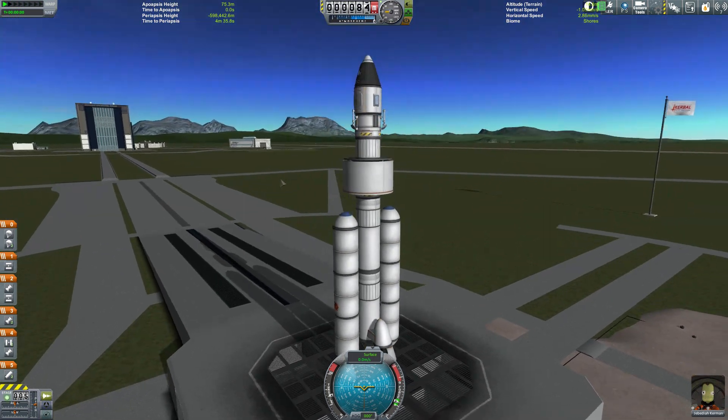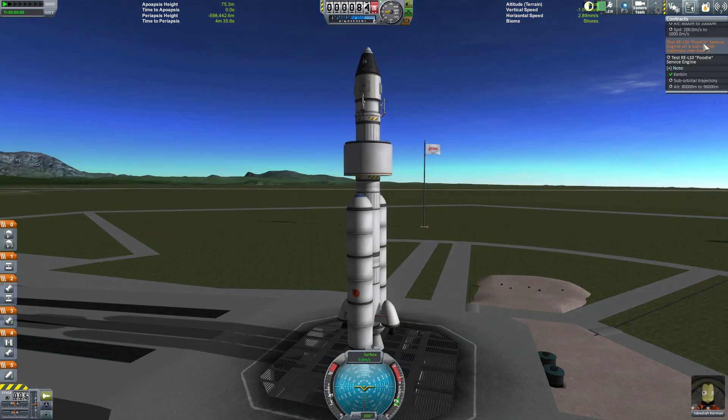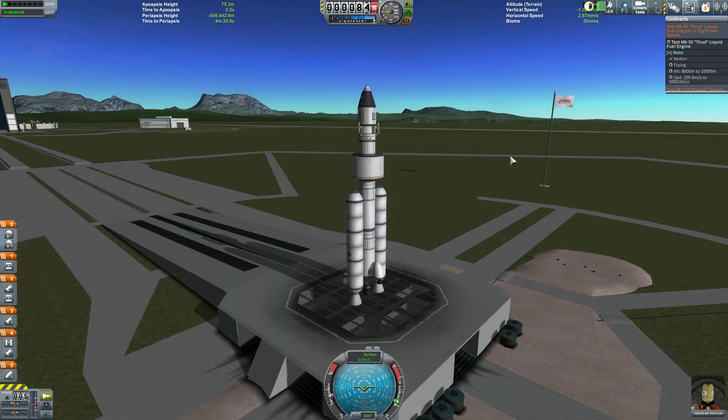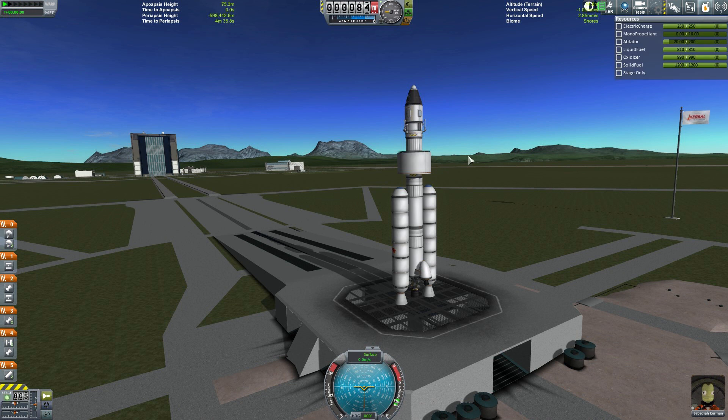We needed to test the poodle. I forgot that the poodle meant the smallest of the giant freaking engines. Anyway, the poodle needs to just get out of orbit - we just need to get really high, 80 to 96 kilometers. What I need to focus on is testing the thud on the way up between 8 and 10 kilometers, making sure my speed is above 200 meters per second, and then we'll just go on out to space. Houston, could you give us a countdown? Yeah, no.